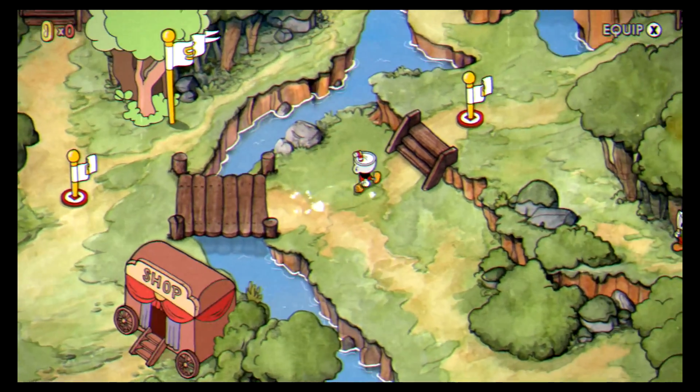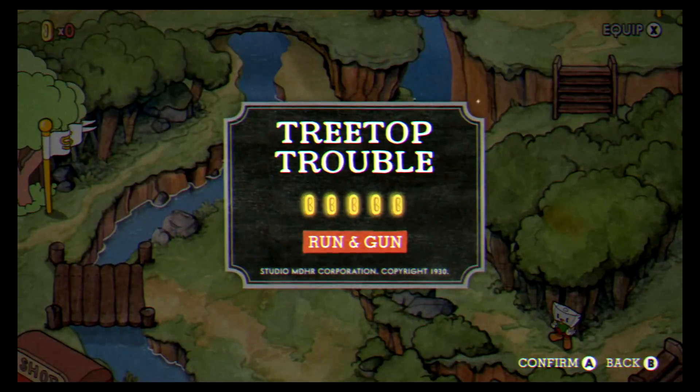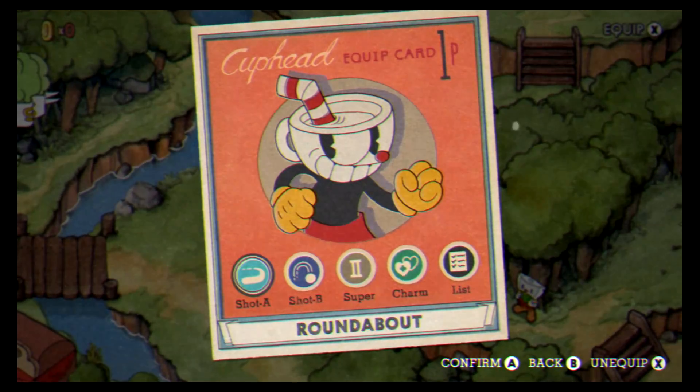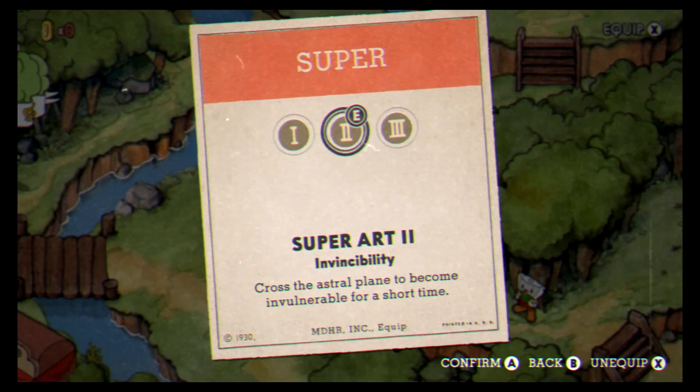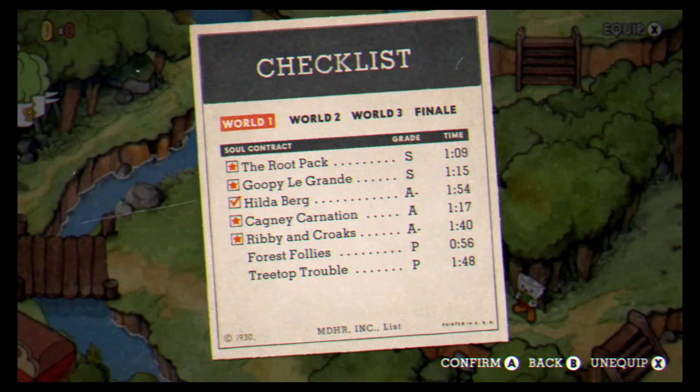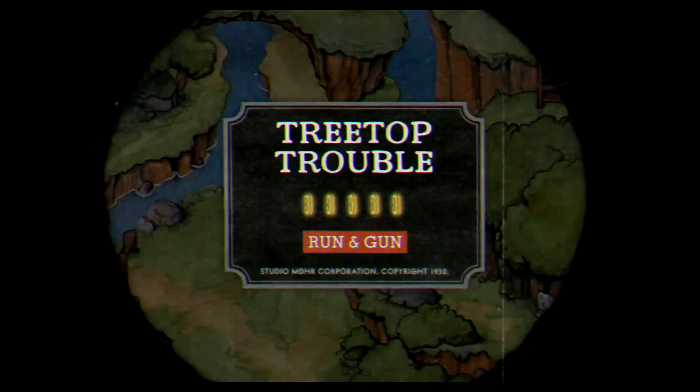Hey guys, it's Donnie here. In this video I'm doing a Cuphead video and I'm gonna attempt to get a P rank on Treetop Trouble. My loadout: shots don't matter, super ability invincibility, and twin heart for the charm. For Treetop Trouble, at the bottom I already got the pacifist run, so I'll do it again. Let's get started — hopefully it won't be too hard. Yeah, this one isn't that hard.